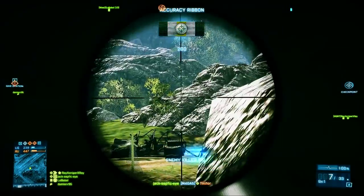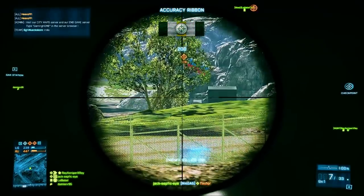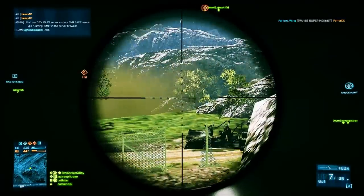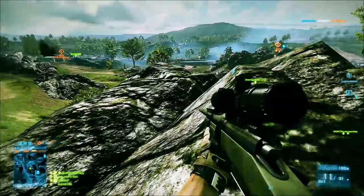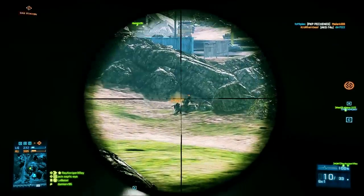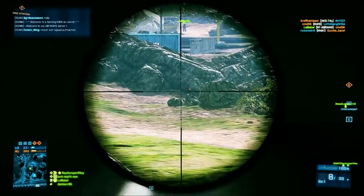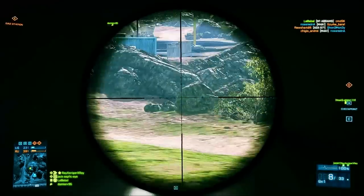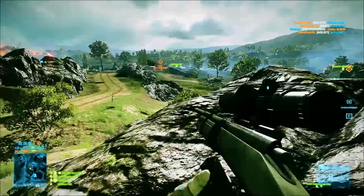A good tip for spawn beacons is to try and plant them in locations where there's a roof above them. This enables you to spawn right where the beacon is rather than way overhead with a parachute. A parachute gives away your location way too easily — guys will either shoot you out of the air or be prepared for you when you land. So always try to spawn right on the ground.